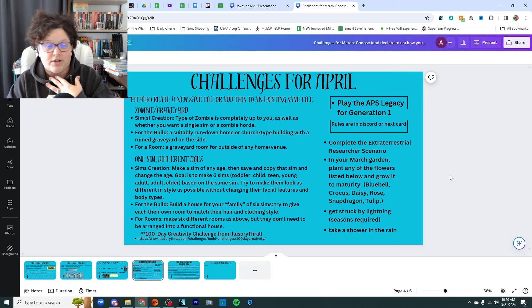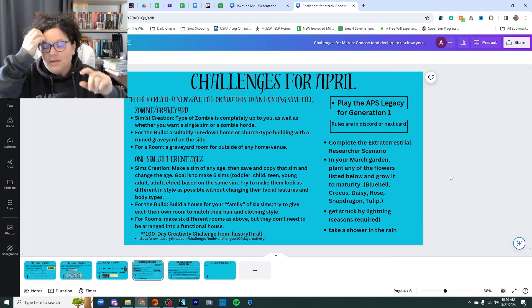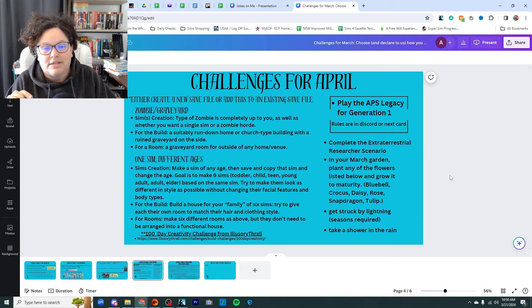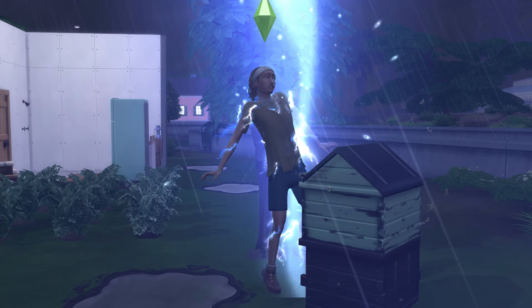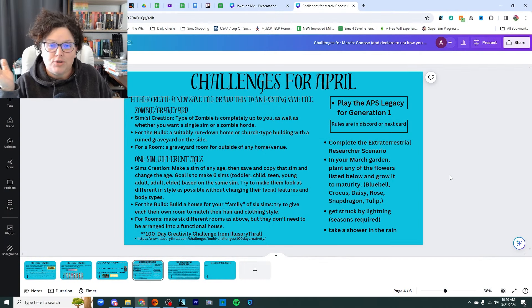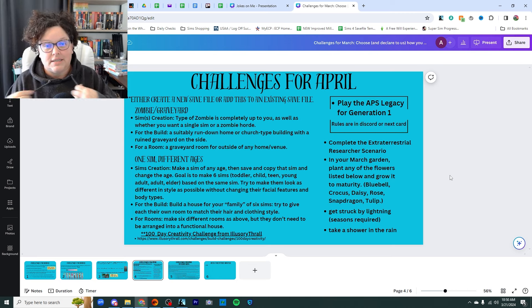You can share on Discord pictures of your scenarios, your flower garden, and your Sim getting struck by lightning — if you can catch it. I caught it one time on our whimsy challenge when our very first founder got struck by lightning. You can also put a picture of your person taking a shower in the rain — I know it's just going to be pixelated. You can also write in the comments and let us know what you've done. That's the basic level one.